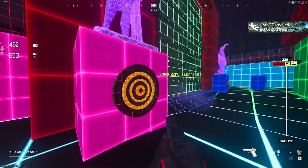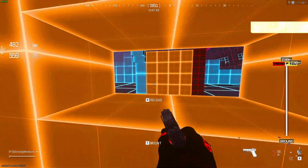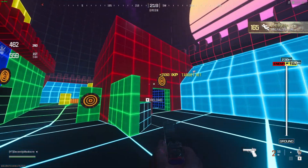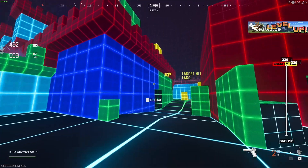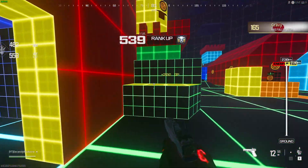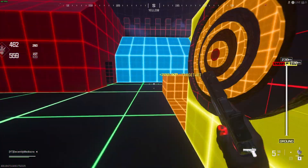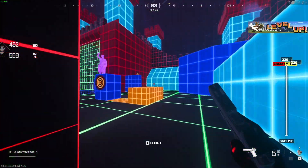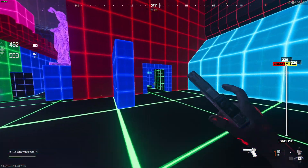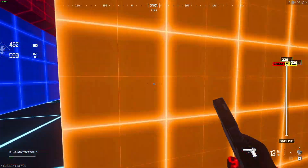I go in here and I start taking out enemies just for extra XP — not that it's really needed, but every extra little bit helps. Other than that I haven't really found anything that's worth going in here for. And that is how you unlock the camo. If you have any questions hit me up in the comments, let me know which part you're struggling with. And that's it guys — once you do this, from here you'll get out and it'll show you that you've unlocked the camo.